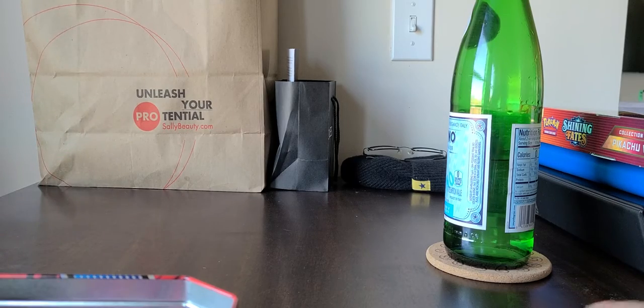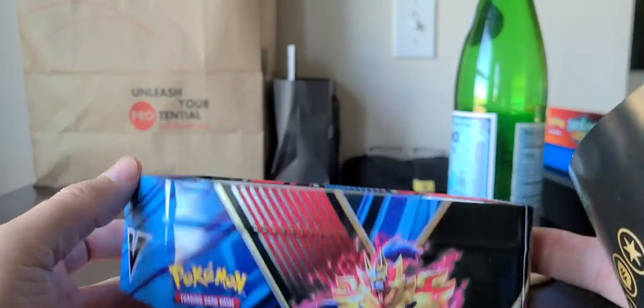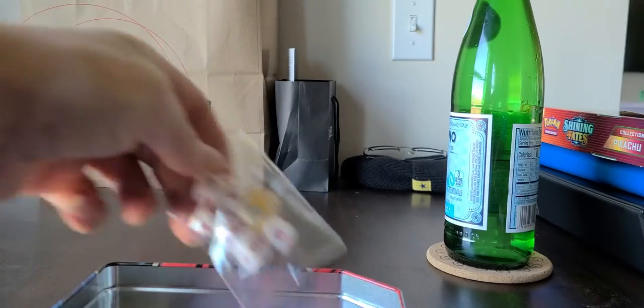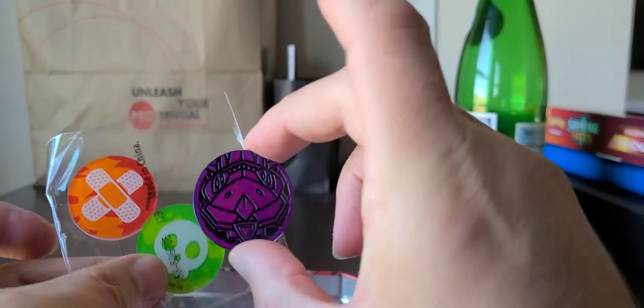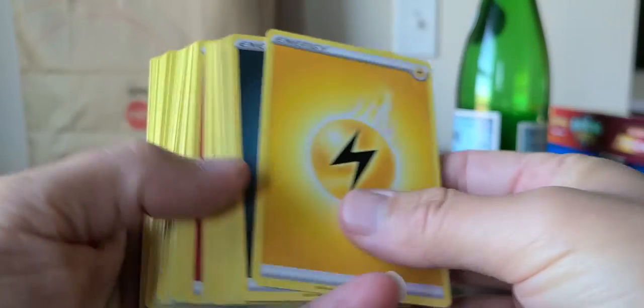All right, so today we are building a kit. These are for orphans. So what we're going to do is get this tin — fancy looking Pokémon V tin, whatever it is. We're going to give them a Pokémon Trading Card Game rules booklet. We're going to give them dice. Basically building them a badass kit. We're going to give them extra ones of these little thumpy things, and obviously the energy cards. They're going to need all these energy cards.